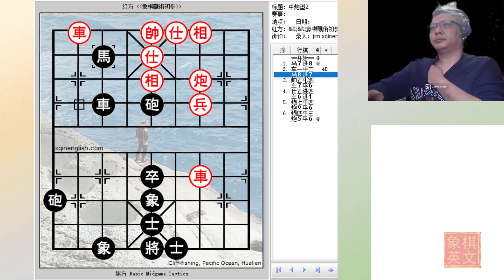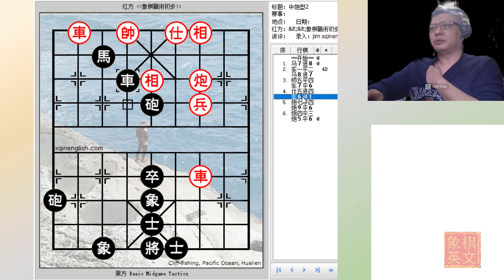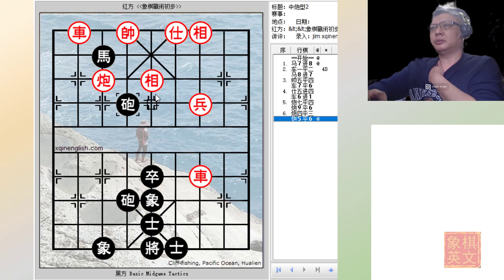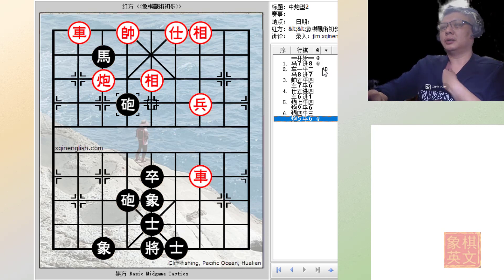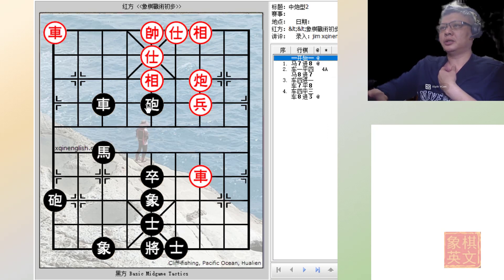Black delivers a check — chariot +4, check. At this point black would gladly sacrifice his chariot again. This is the most compact or tightly knit move in this situation. Black would be forced to capture, otherwise the king cannot move back. And now the double cannons would work their magic — this would be a checkmate, the elbow horse checkmate. So no matter what red would do, he cannot salvage the situation. Although complicated, it shows the many possibilities of attacking when a central cannon is in line.